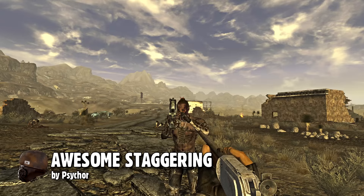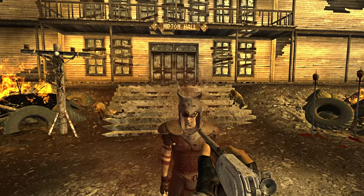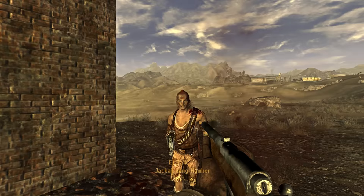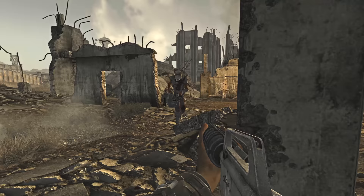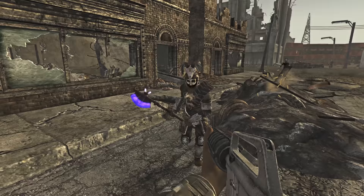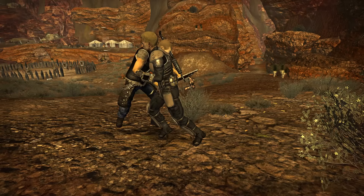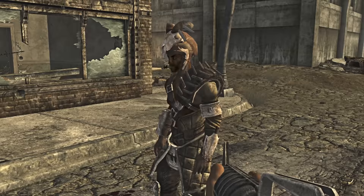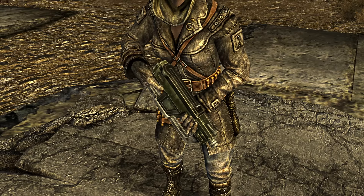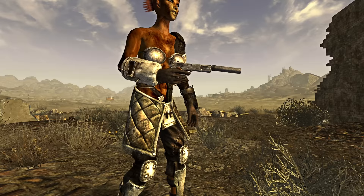Awesome Staggering replaces the vanilla cripple animations with new, more expressive and entertaining stagger animations. It makes more sense for someone to fall to the ground when receiving a critical shot to the head than to just act like they have a headache. The animations may have changed, but their duration stays the same, so this has absolutely no effect on gameplay — it only enhances your combat experience cosmetically. To have exciting combat encounters, we also need formidable enemies. Martialize lets NPCs kick and bash you when you're too close for comfort. NPCs Use Aid Items allows your opposition to use chems in their inventory to their advantage. And NPCs Use Gun Mods and Ammo Variants will make NPCs around the Mojave have customized weaponry — your enemies may use armor-piercing rounds, hollow-point rounds, or any of the ammo variants.